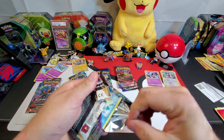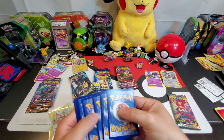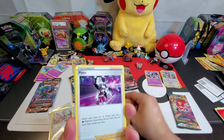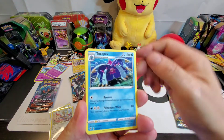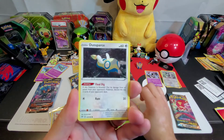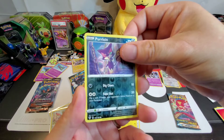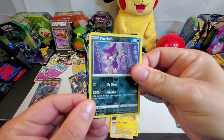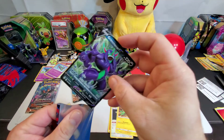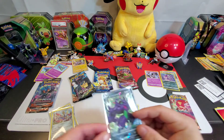More Darkness Ablaze. Electric Energy, Trainer Peers, Powerful Energy, Toxapex, Panpour, Spinarak, Bounce Sweet, Dunsparce, Electric, Purloin Reverse Holographic. And a Grimmsnarl V — again, another Grimmsnarl. I think this is my third or fourth one. Not bad at all. I have some holders we're going to be able to put up here for you.